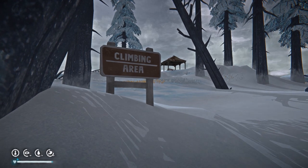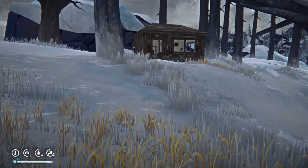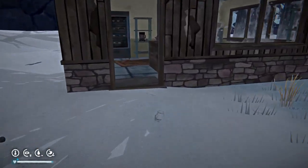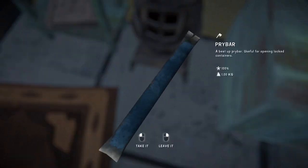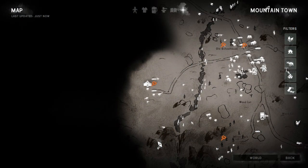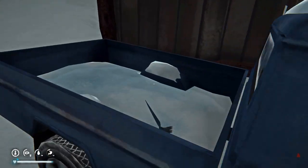I'm finding it extremely challenging to sound enthusiastic about these pry bars, but they are an essential tool. This one is in Molten Park office — I could use any of these locations. If you are having difficulty finding them, there are links to videos in the description below to guide you to all of these spots.